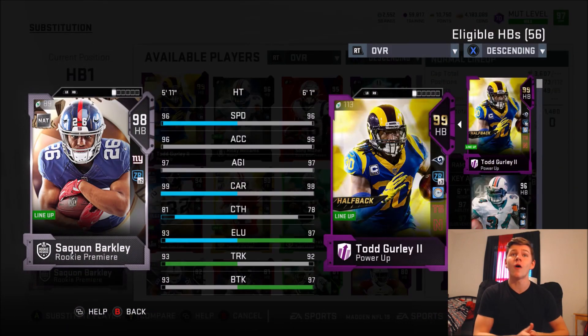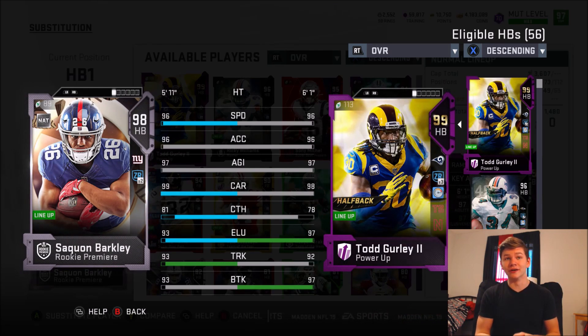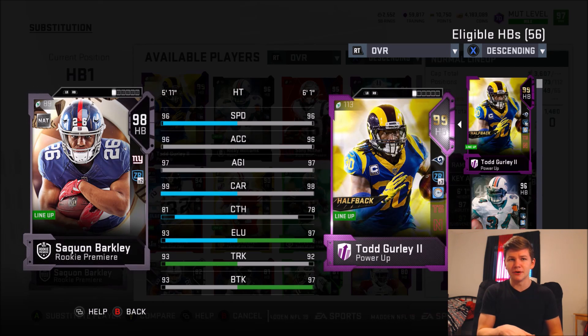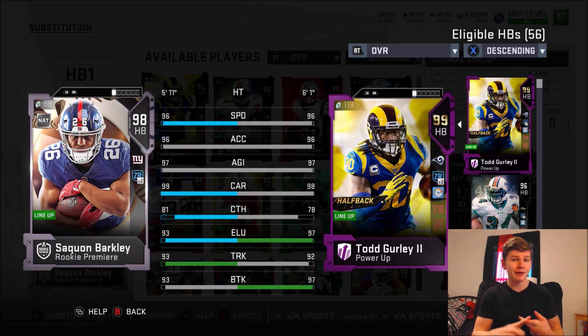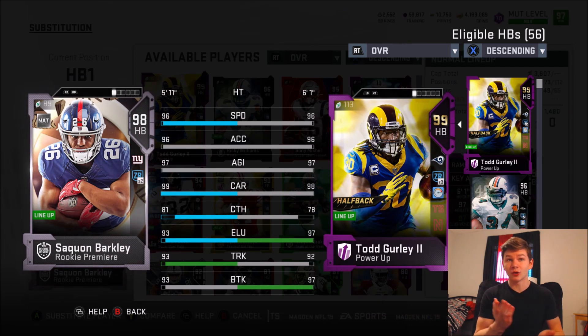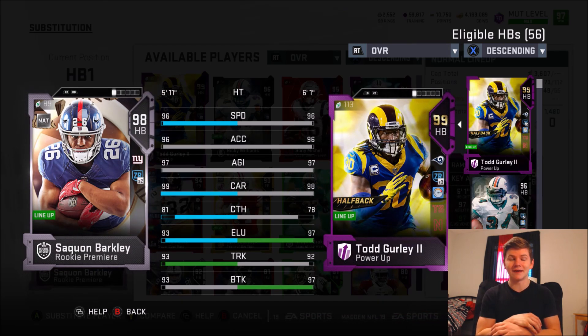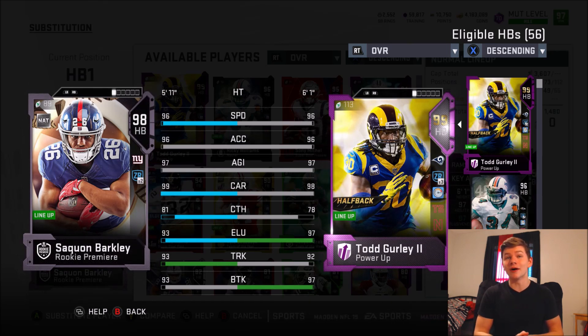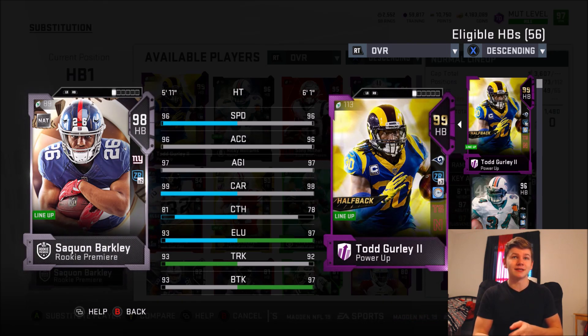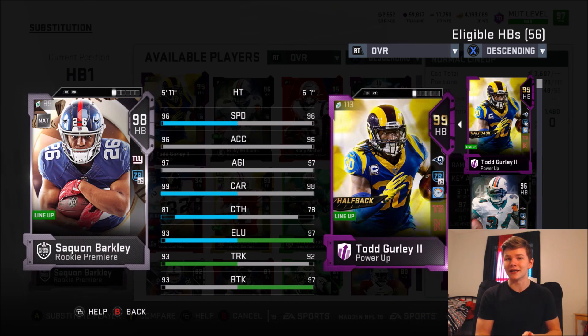98 overall Saquon — you guys can see his stats compared to Todd Gurley. He looks really freaking good. Now unfortunately, because he is the rookie premier, I cannot put truck specialist, never stumble, or any of those cams on him, and he can't get Sprinter, which really sucks. But Saquon still looks pretty good: 96 speed, 96 accel, 97 agility, 99 carrying, 81 catch, 93 elusiveness.